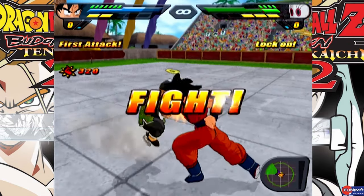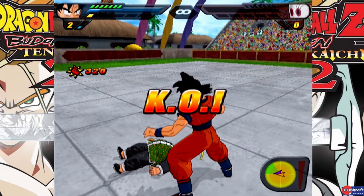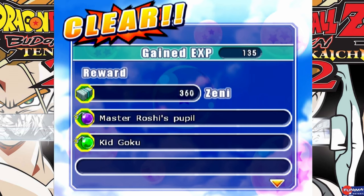You have to fight Grandpa Gohan. Once you find him, all you need to do is defeat him — out of bounds, however you want to, it doesn't matter how you win. Once you're clear, you're able to unlock Kid Goku as an unlockable character instantly.